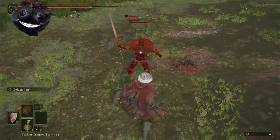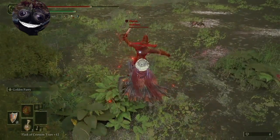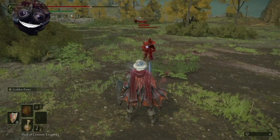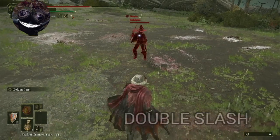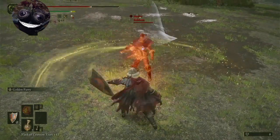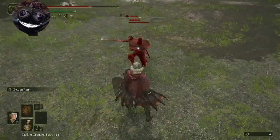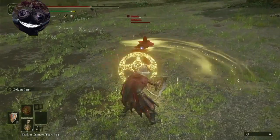The running attack — you parry as soon as you see them hunker down or their weapon raise just a little bit, and it should go through. Same thing as Bloody Slash — you can parry any part of it really, but it does take time.